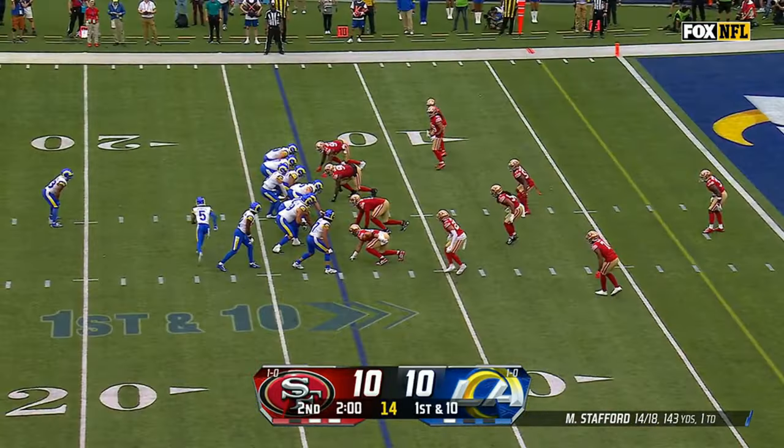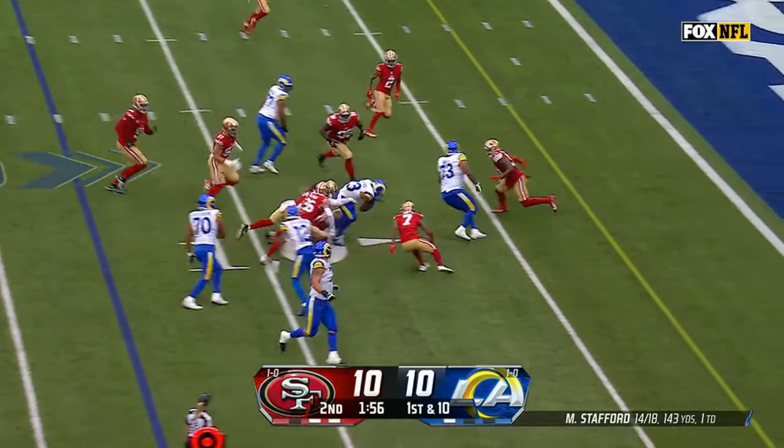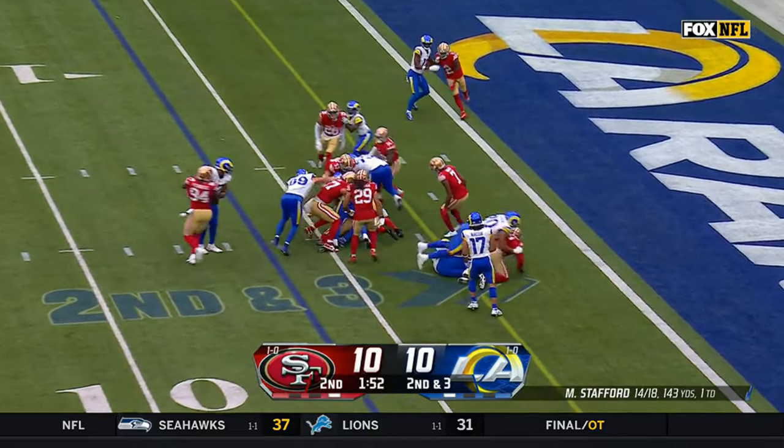On second down, Williams is able to slip through. The flip to Williams with blockers in front — Williams inside the tent with receivers in motion. Williams takes the carry from a jump stop.